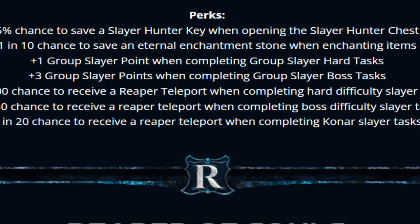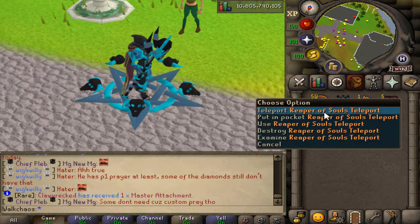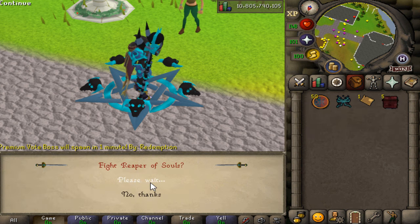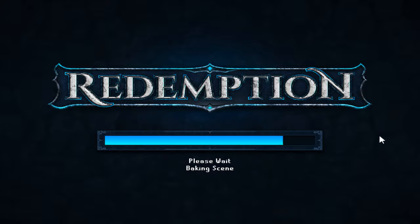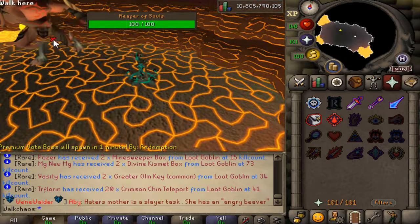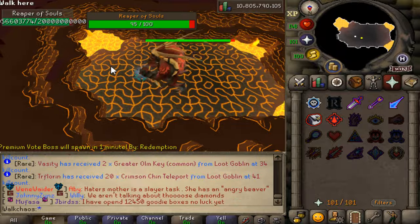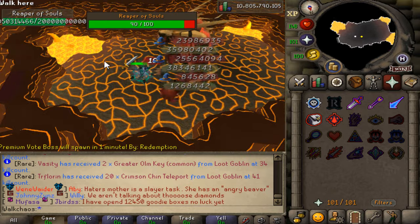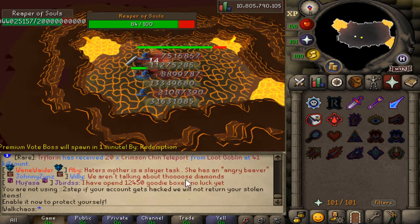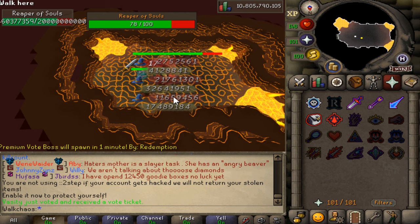Along with the Slayer Master Cape, we have a brand new boss coming — the Reaper of Souls. Let's teleport and check this out. This is the brand new boss that you guys will be able to farm on Redemption. Oh boy, this guy is massive — I'm in really strong gear here and I think I should be fine. It's a very tanky fight, with an absolutely beautiful map and model.